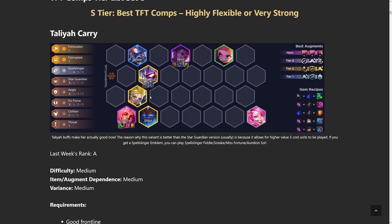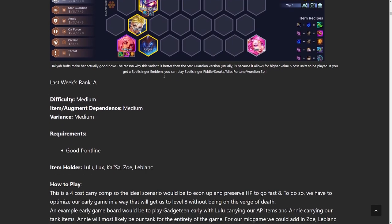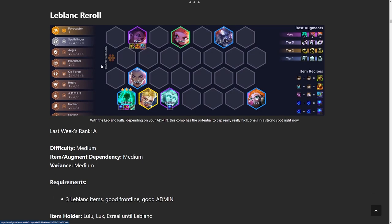They also make really good use of trait augments, as you can see with Spellslinger. You could also use Star Guardian to get to Star Guardian easier. There are a lot of different versions of the comp — if you don't hit any of the legendaries, you could play Seven Star Guardian, Six Spellslinger, or even the Gadgeteen stuff.